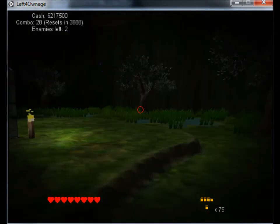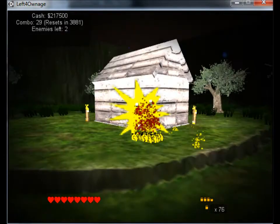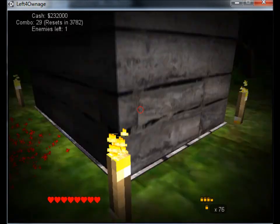Enemies also get more health as the waves go on, so they get progressively tougher.